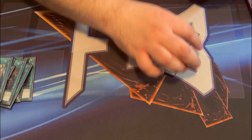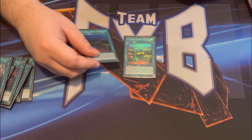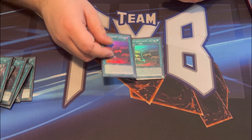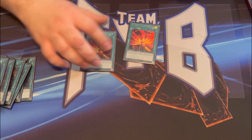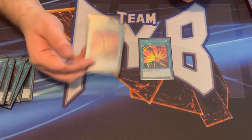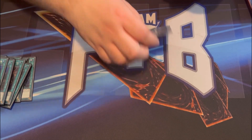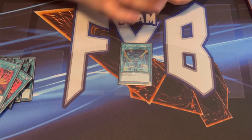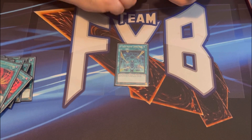For two-ofs we have two copies of Skystriker Airspace Area Zero. I was previously playing this at three, but with Engage back at two you have a lot more access to it, so we're just playing two. Another two-of is Afterburners — the second copy helps you destroy cards; the non-targeting spell and trap removal is okay. For actual spell and trap removal we have a single copy of Jamming Wave, for spot removal and non-targeting monster destruction.